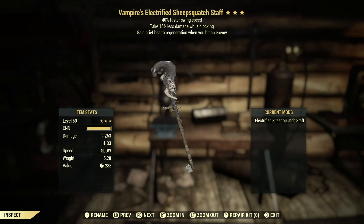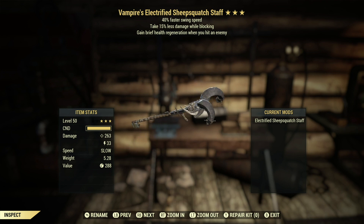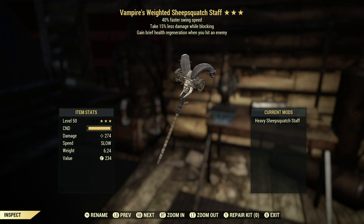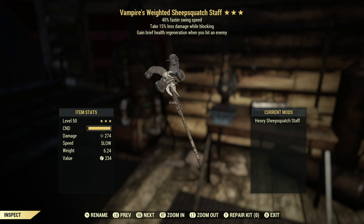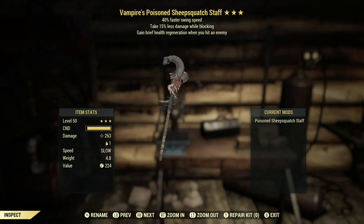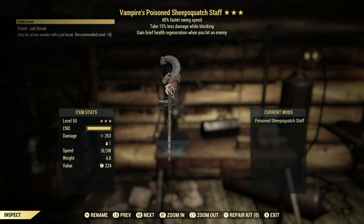The Electrified Staff is set up just like the electrified club. The Weighted Staff looks so cool — if Thor's hammer was too small, this is your answer. It has a hammer look to it and I would not stand a chance against someone wielding this. The Poisoned Staff looks the most gruesome out of the bunch. Those are all the plans and weapon mods you can get from the Free Range event.